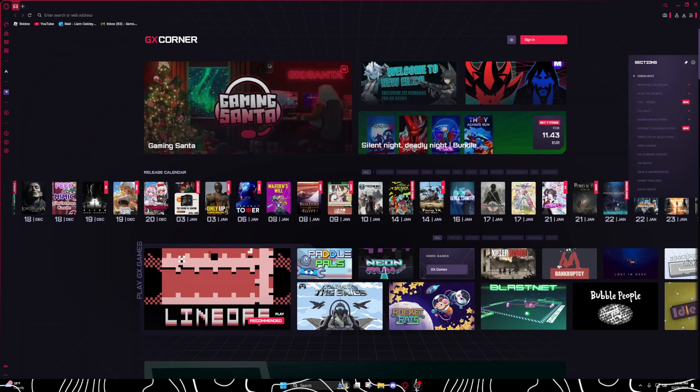Hey guys, welcome back to another video. Today I'm going to show you guys how to get EZFN, which is basically a thing where you can play Season 4 or Season 7 of Fortnite Chapter 1, or you can go on a dev account which means you have every single thing in the game — but you can't go into actual matches. So yeah, let's get into it.